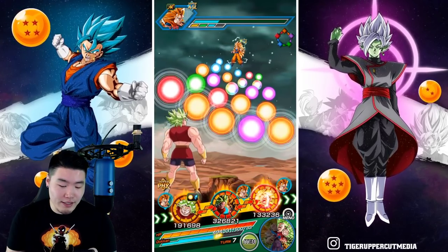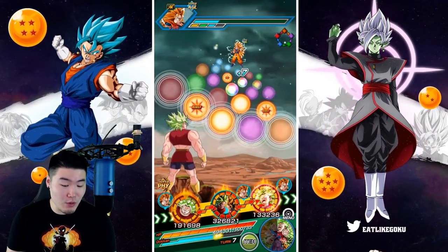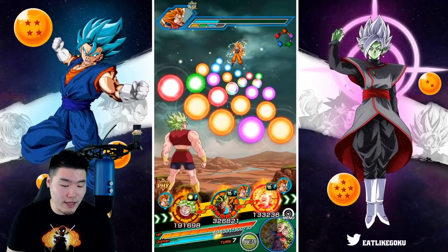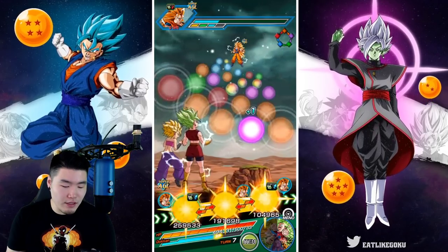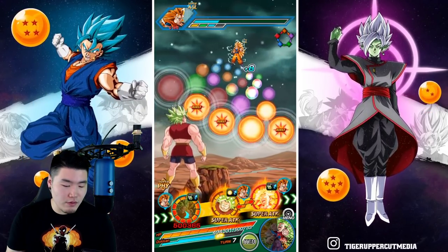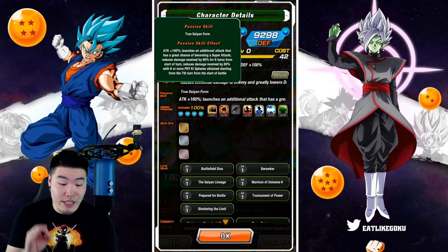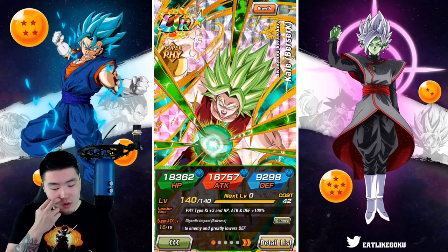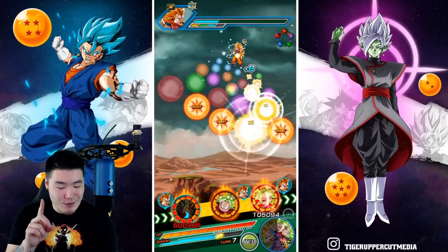Okay, we got lucky! That's 1, 2, 3, 4, 5 Fizz orbs for Kale — but she needs 6. If I give this to Caulifla... still 5, and she needs 6 PHY orbs. Man, we're just 1 orb short. That's rough.